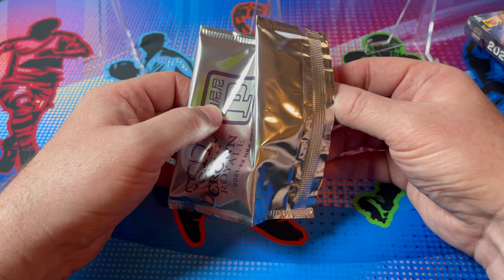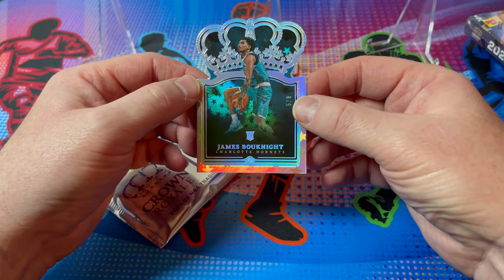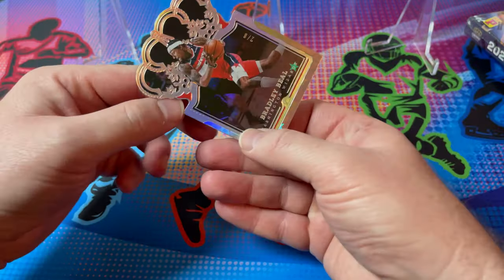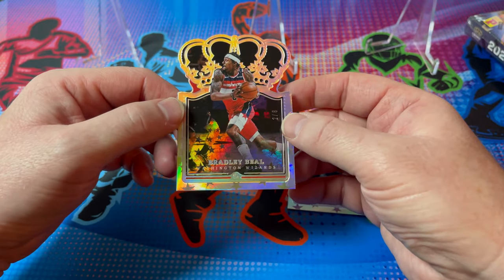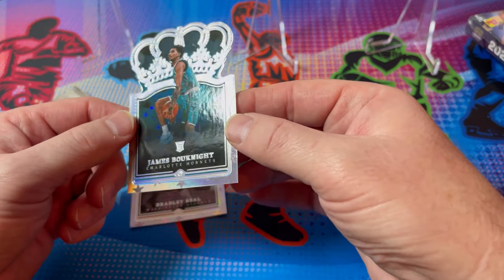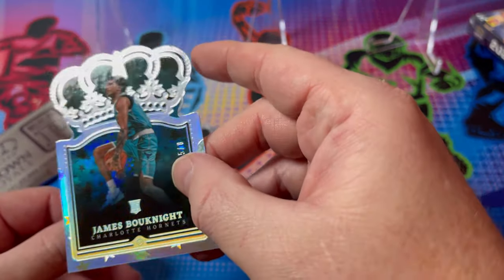I'm going to the back card first, since typically the front card is better. Card number one — oh man — a James Boo Knight rookie card for the Charlotte Hornets. Not familiar with him at all. Number two: Bradley Beal for the Wizards. Not a great box so far. The cards do look really nice though — Beal is number two of eight, and James Boo Knight is five of eight.